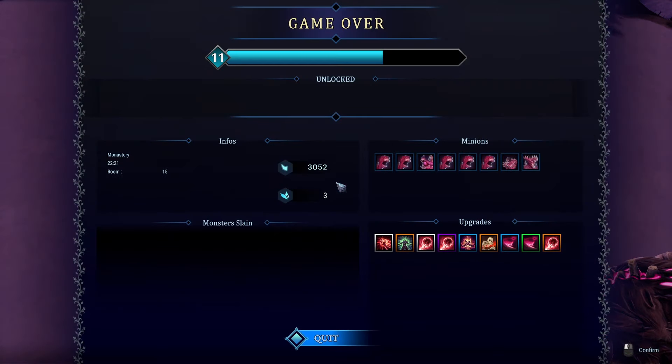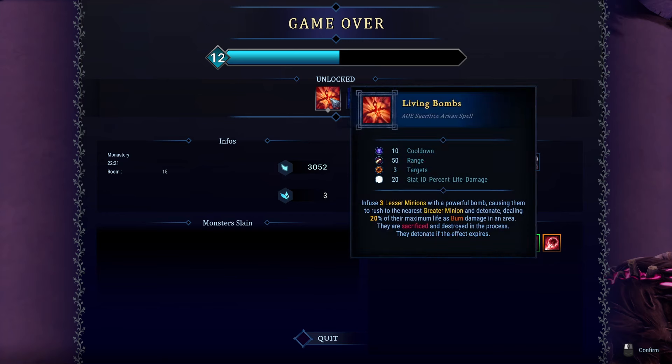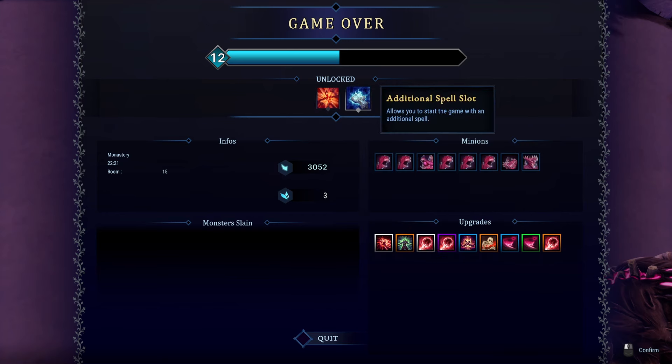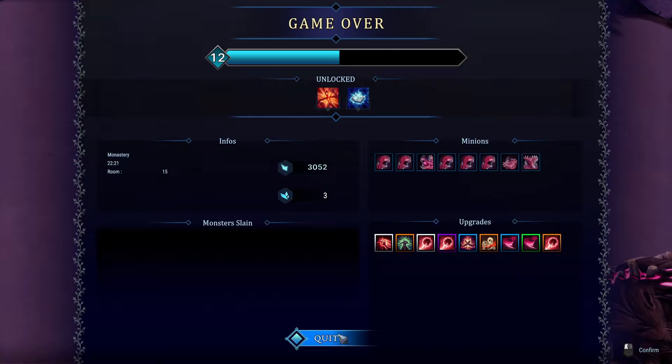And that's it — looks like we were able to level up. We got a couple new spells and an additional spell slot as well. Living Bombs infuse three lesser minions with a powerful bomb, causing them to rush to the nearest greater minion and detonate, dealing 20% of their max life as burn damage in an area. They are sacrificed and destroyed in the process, and detonate if the effect expires.